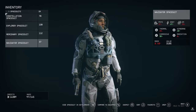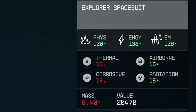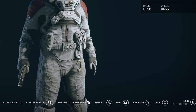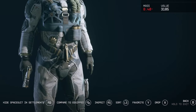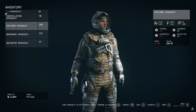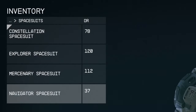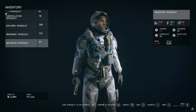We then see the space suit section. On the right we can see the name of the suit, its physical resistance, energy defence, and a third defence that is most likely electromagnetic. We then see the environmental defences: thermal resistance, airborne resistance, corrosive defence and radiation defence. We also see its mass and value. We have options to hide spacesuits in settlements, compare to equipped, inspect, sort, favourite, drop and go back. Each space suit has unique stats, so having a variety of space suits is a good idea, especially when exploring multiple planets. The player has a constellation space suit, an explorer space suit, a mercenary space suit and a navigator space suit — each one looking amazing.